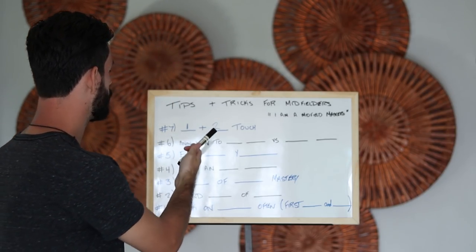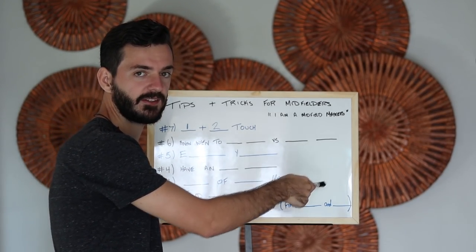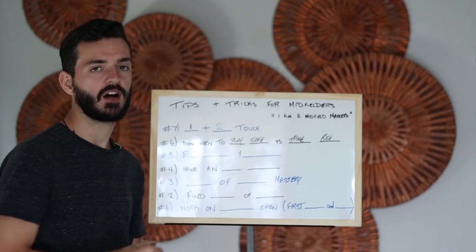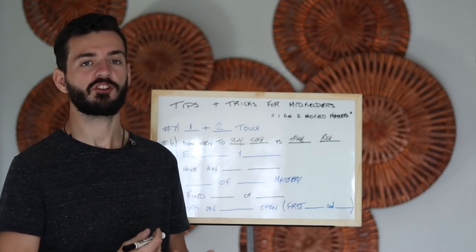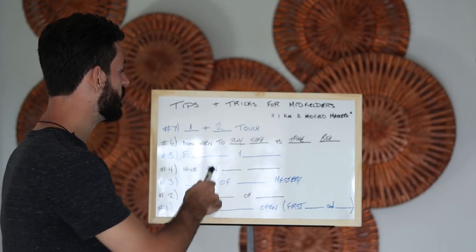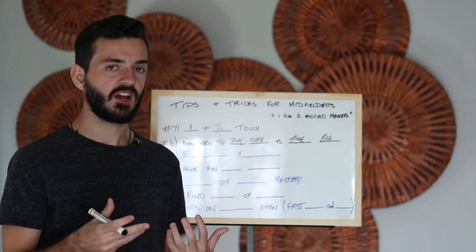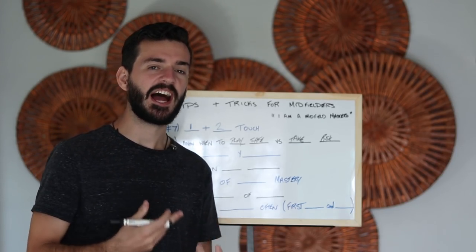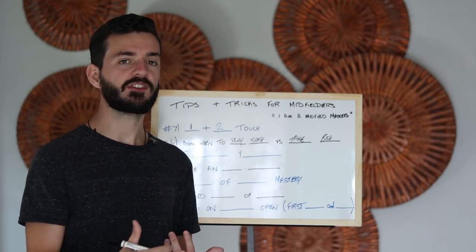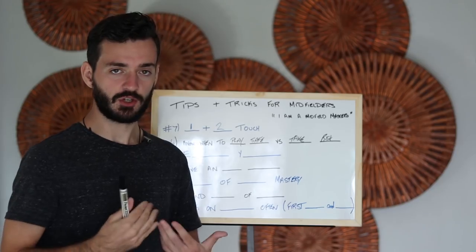Number six is know when to play safe versus take risk. Playing safe involves a lot of one-two touch, although you can be very attack-minded with combination play, finding pockets of space, and putting teammates in. But you need to know when to play safe versus take risk — and this has to do with football IQ. Some of the smartest players on the pitch are in the middle of the park. If you don't have that intelligence as a midfielder, you're going to struggle, even if you have the skill set.